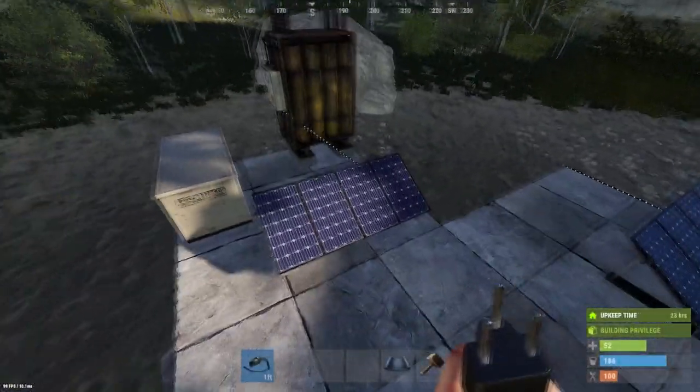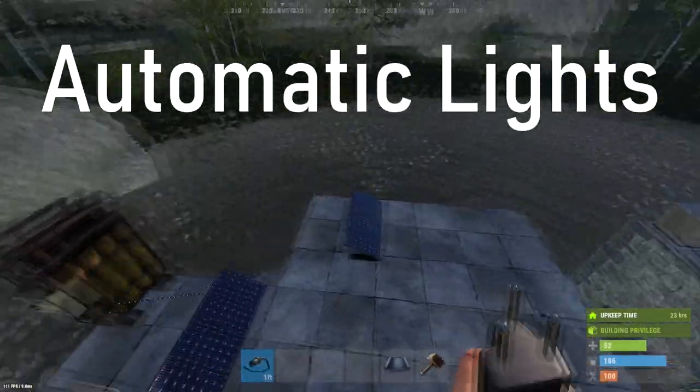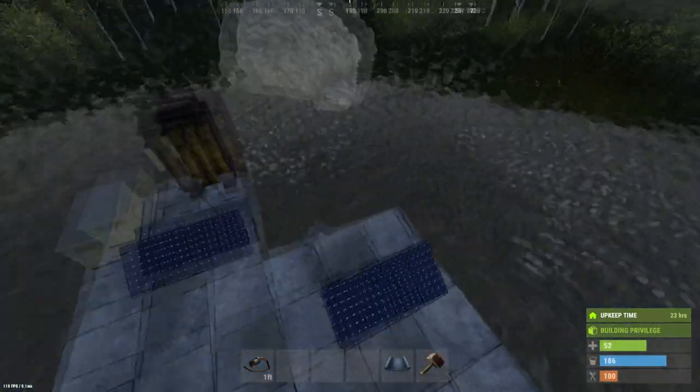The first circuit which I highly recommend you add if you've never done electricity before is the automatic lights. This is because it's very simple and it's very essential if you're playing on a vanilla server with long night times.